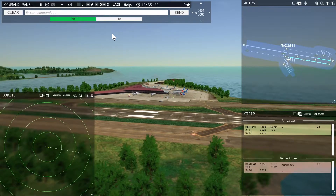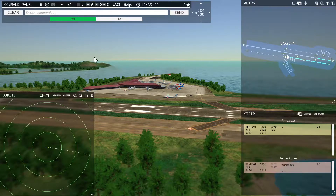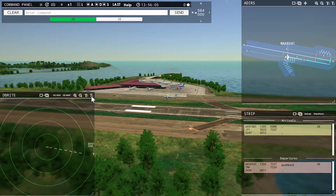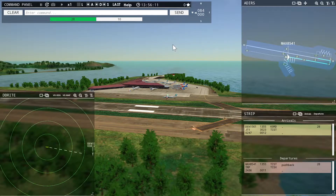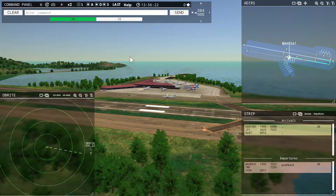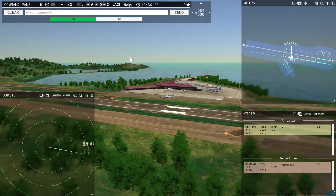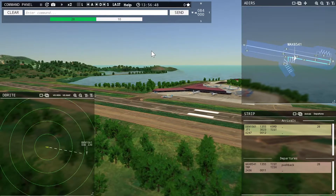There are other air traffic control games. St. Thomas Tower, Denali 1561 with you, runway 28. Magic 8541, continue taxi. ATC Pro has better voices, but I can't read the scope. I've been playing in 4K — it looks really good at 1080p too. I like the look of the airport. I might graduate to ATC Pro.